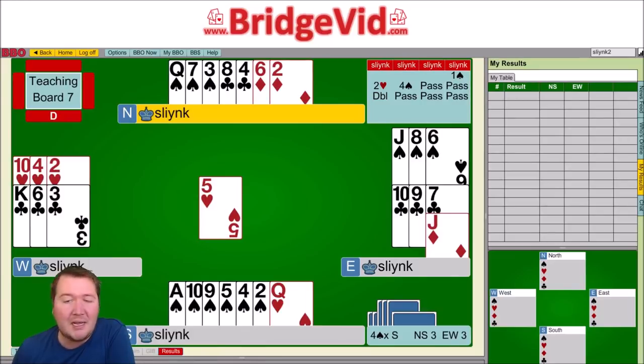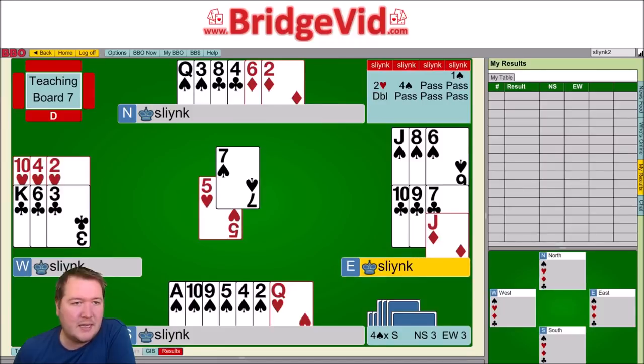If I had the eight of spades my line of play would have been okay, because I can ruff with the queen of spades and lead the seven — well, lead the eight. But here, with queen-seven-third, they actually get a trump promotion and I go one down. I tried ruffing in with the seven just in case, and they over-ruffed — down one.